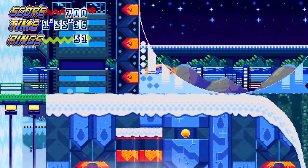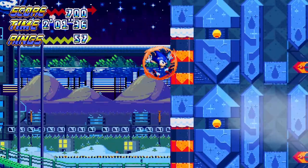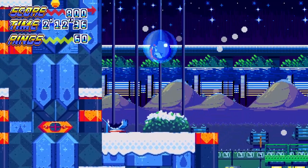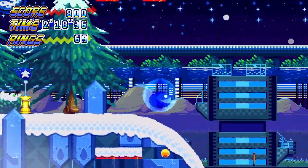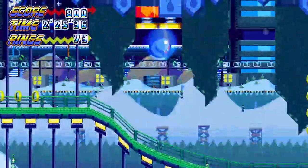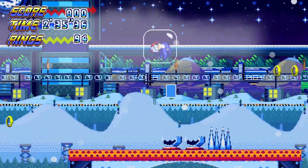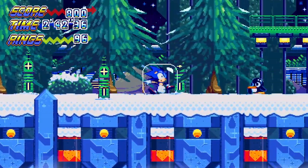Usually when you get 50 rings and you hit the lamppost there's something there, so I figured I'd check. I can't stack the bubble shield with the regular shield. Is this the regular shield or is it like some kind of water shield? Now that's the bubble shield and it gives you the ability to bounce — cool. So that one I had before was just a regular shield, okay, that makes sense.